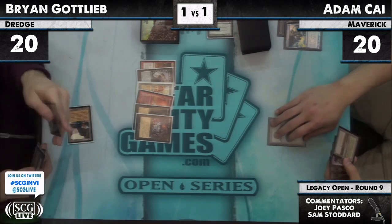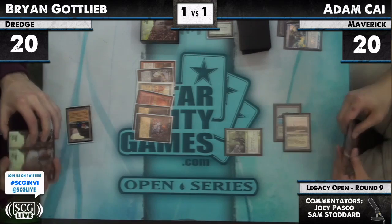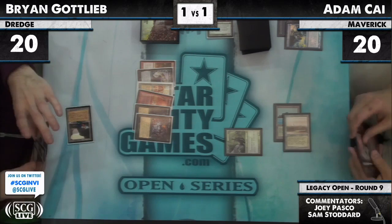Whatever he does next to get more creatures back in the graveyard, it will not involve lands. Adam tapping out — is it a Thalia? Is it a Gaddock Teeg? It is a Thalia, and it comes down with a Karakas. Karakas can potentially bounce Thalia if that needs to ever happen. Things are getting rough for Brian here.